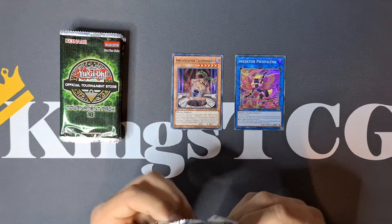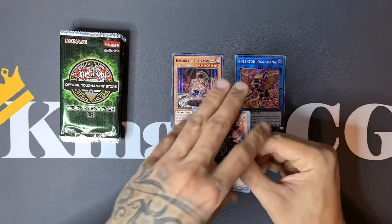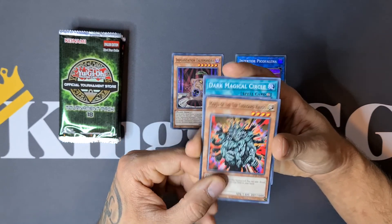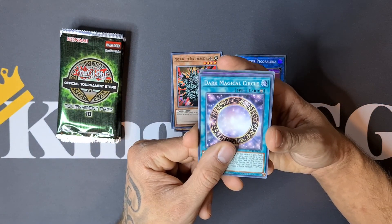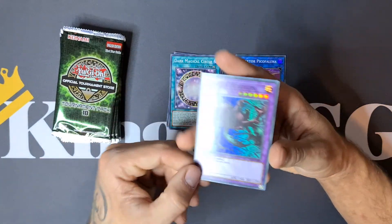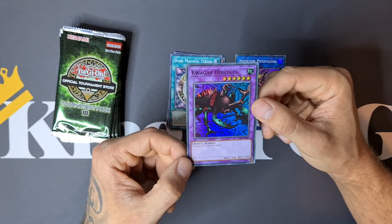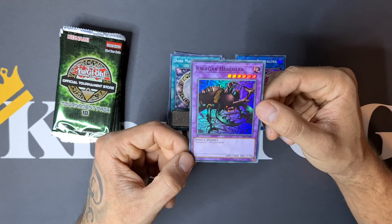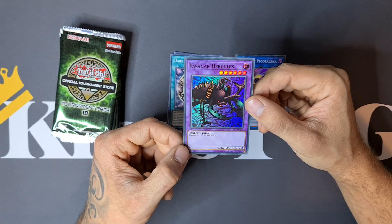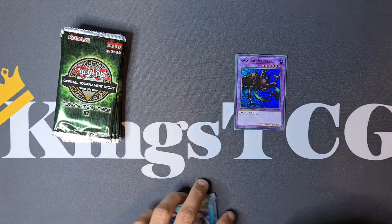Konami always makes sure that the OTS packs are filled with meta relevant cards. We have Manju of the Thousand Hands — also a ritual card — Dark Magical Circle, and we have a Quaigar Hercules. Really funny to see this card; this is a really old school card with not a lot of reprints. I think, to be honest, this is the only super rare print of this card. Really cool — I think this is an Instant Fusion or Ready Fusion target.